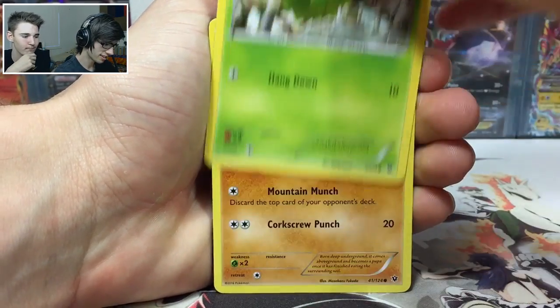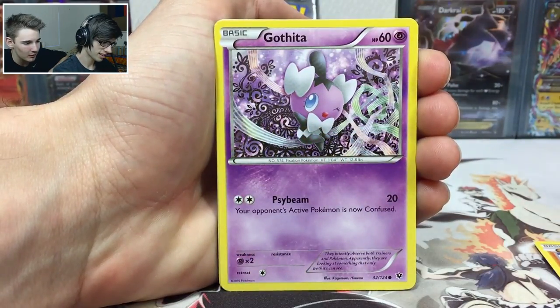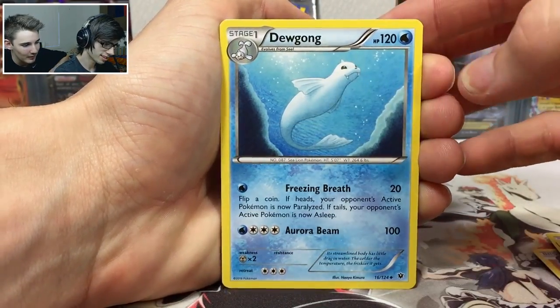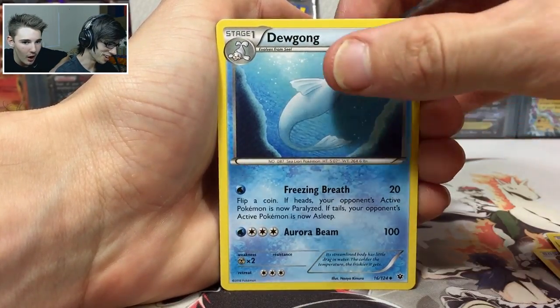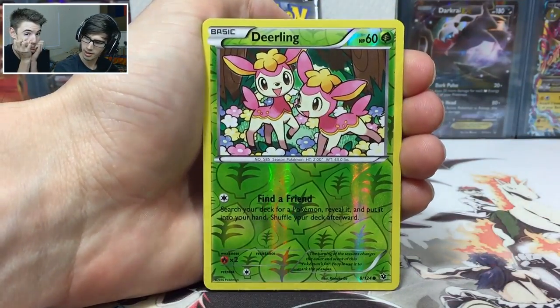We're kicking it off with a Burmy, we've got a Larvitar, Meowth — so cute — Fennekin, Gothita, Wormadam, and the Pupitar. Then we've got a Dugong, and the reverse is just a reverse common. Suspense... where's the drum roll?